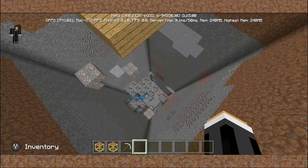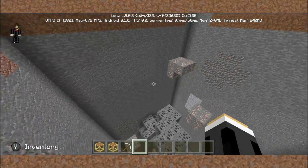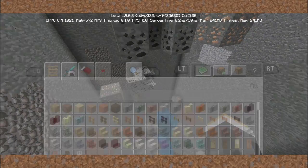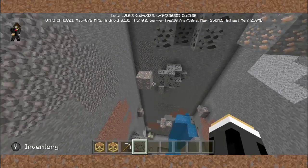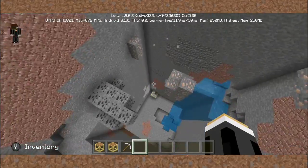It will automatically dig and mine for you, and it will leave all ores — yes, leave all ores for you to mine. As you can see we have the coal ores, and it also gives you scaffolding and an iron pickaxe to mine with. And as you can see we have the iron ores too.